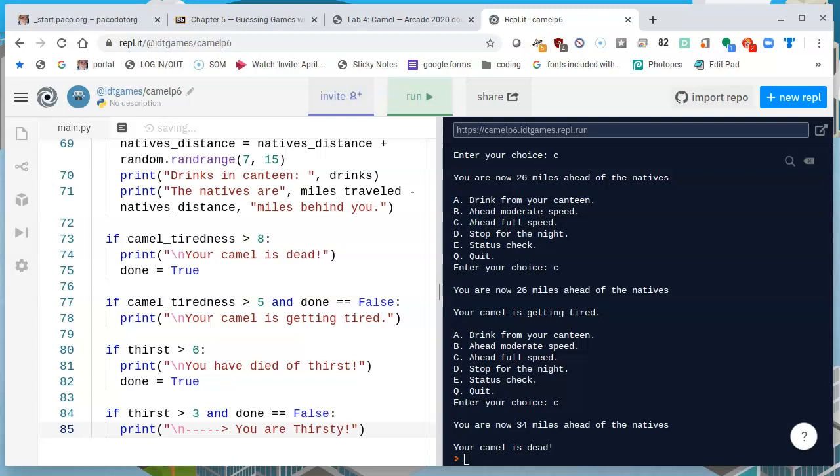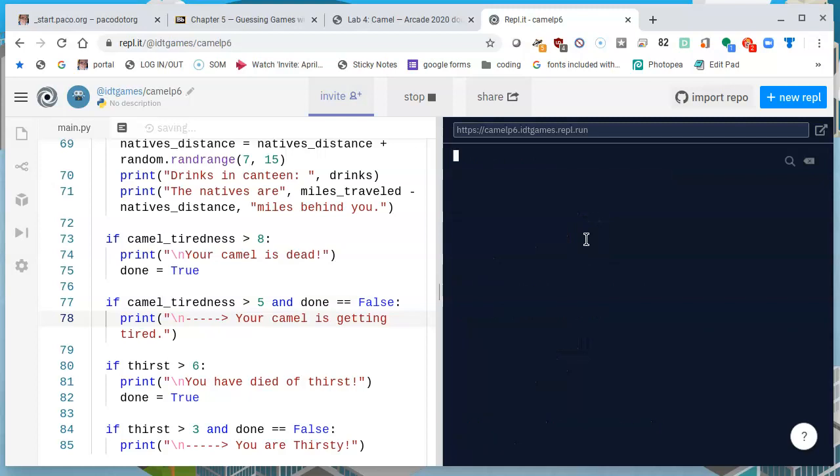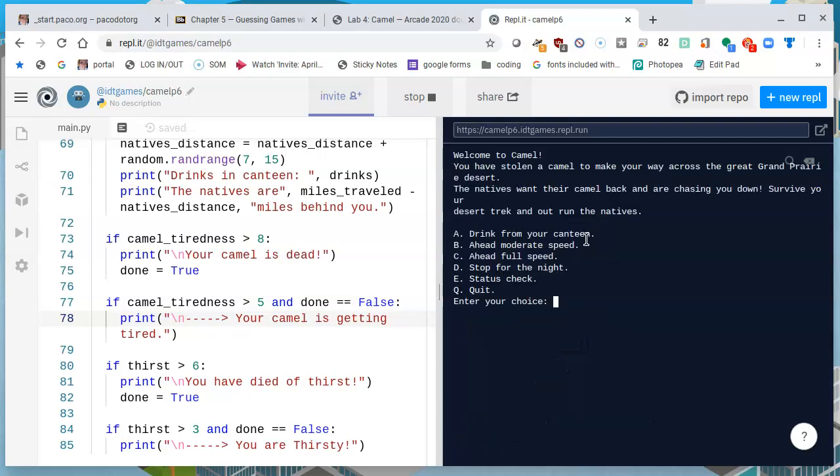I'll add an arrow — greater-than signs — to bring it to our attention quicker. Also, before the 'your Camel's getting tired' message, I'll add the same kind of arrow so it stands out. Let's run, and rather than running the poor Camel at full speed, let's run a little bit slower. That is at moderate speed, B. So I'll say B, B, B.